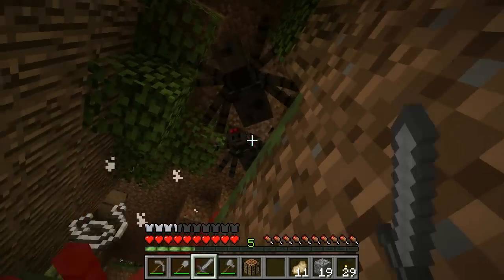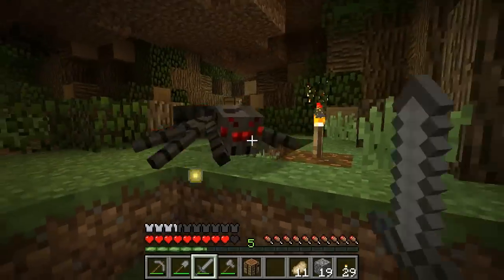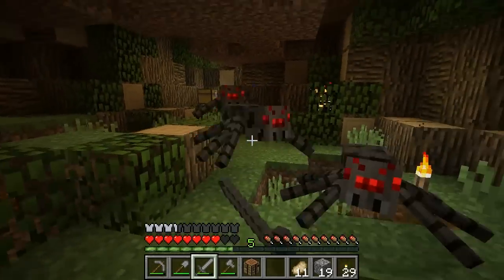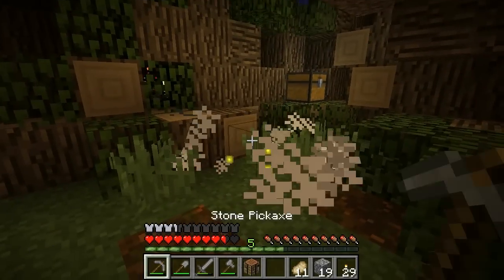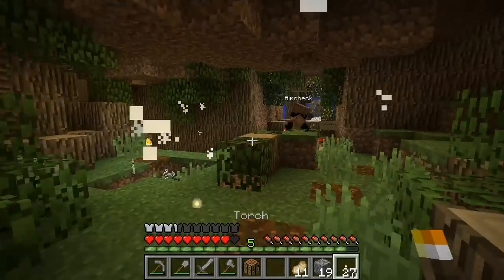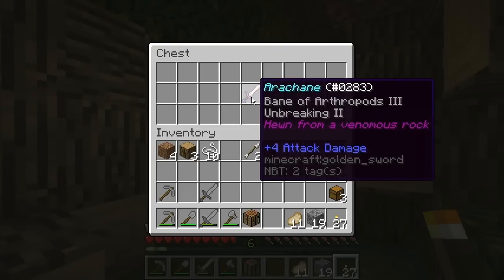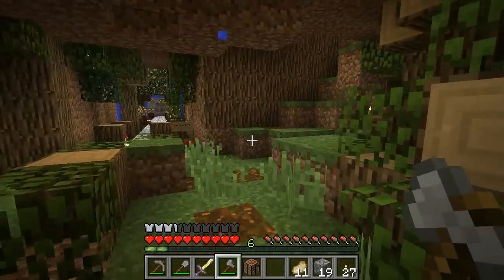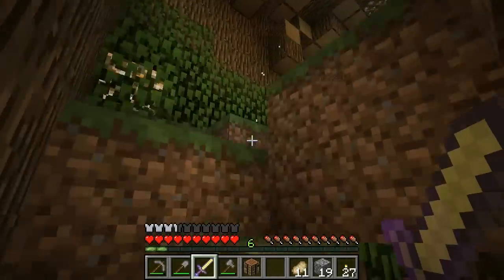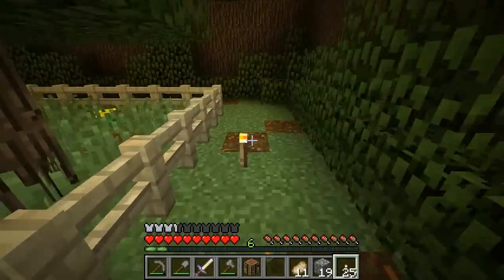We're going to go through so many swords here. Ow. Oh, we need to get in here. What's in here? Spider eyes and a Bane of Arthropods enchantment — I'm going to use that. There's an upstairs to this — holy crap. There are poison spiders. Oh no, already?